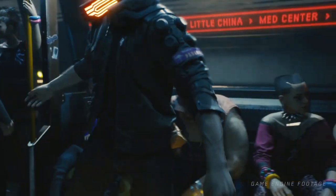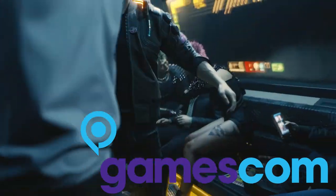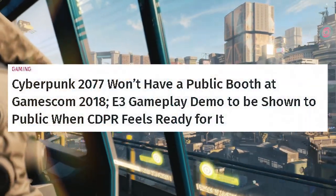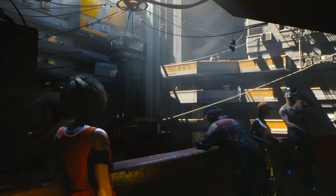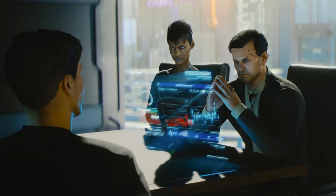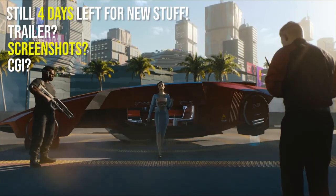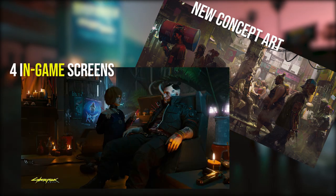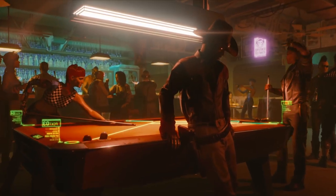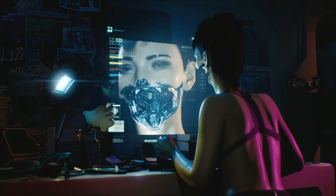Hey guys, welcome back to the Neon Arcade. As some of you know, Gamescom in Germany is officially underway and CD Projekt Red are again showing their Cyberpunk 2077 gameplay demo behind closed doors. They've tweaked the demo a little bit but it might be a while until we actually see it, if at all. There are still 4 more days left at Gamescom for us to get anything from a trailer to more screenshots or even a CGI trailer. What we did get on day 1 was some new concept art and 4 new in-game screenshots. Stick around as I pull out some new details and information you might have missed in these pictures that give us some clues about Cyberpunk 2077 as a whole.